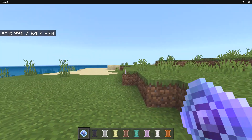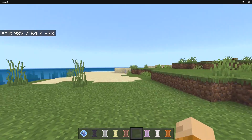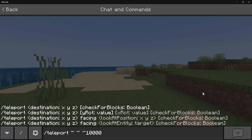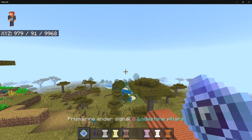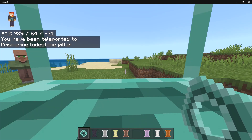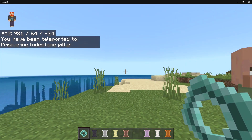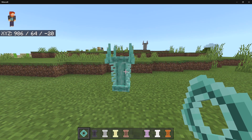I've got the Prismarine one now. I'll place down the Prismarine pillar right here and teleport 10,000 blocks away — so we're now really far away. I grab the Prismarine Ender Signal, right-click it, and we're back. It's that quick — it teleported us from 10,000 blocks away all the way back to the Lodestone Pillar.